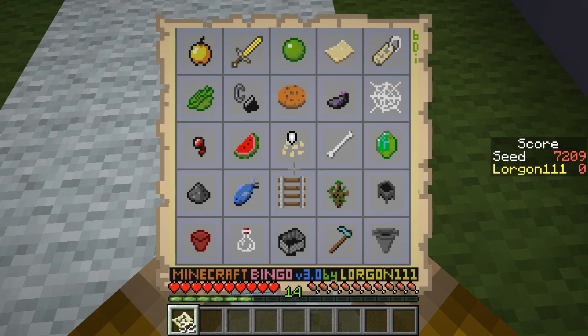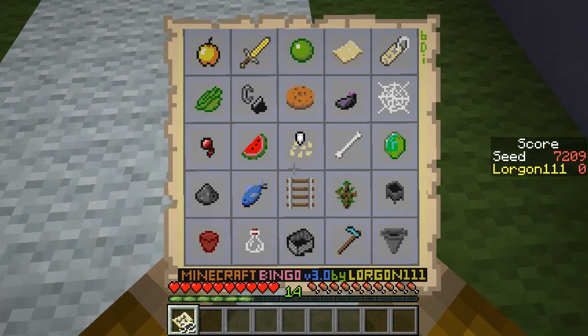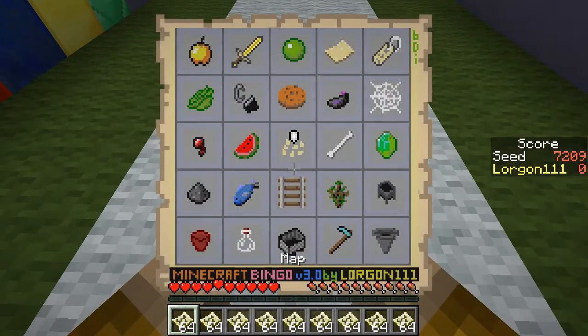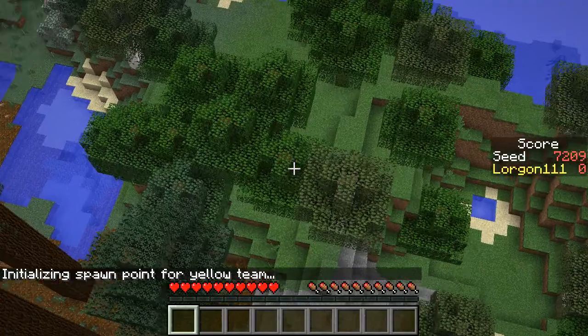However, if we find a golden apple in a dungeon early, then the first column is quite doable. And if we can find a watermelon, the second column also has some possibilities. But I think my expectation is that I will be going for the fourth row, which means we're going to need a spruce sapling and some iron.